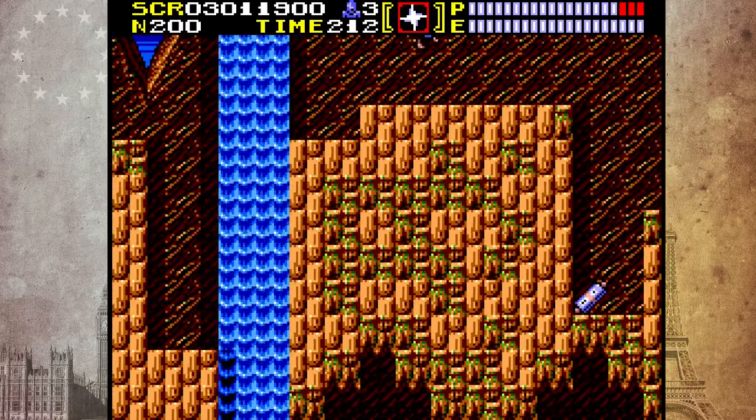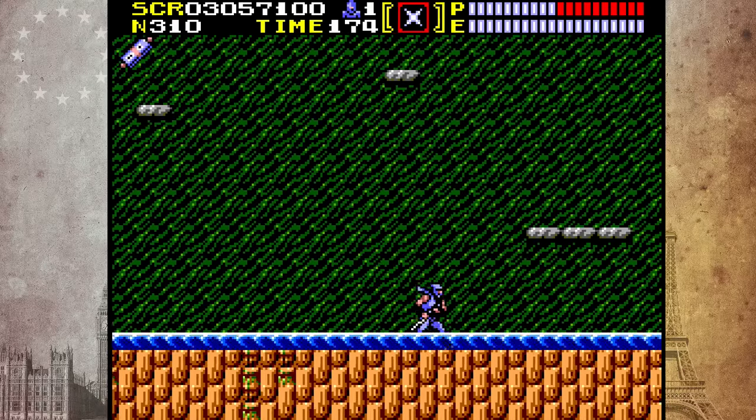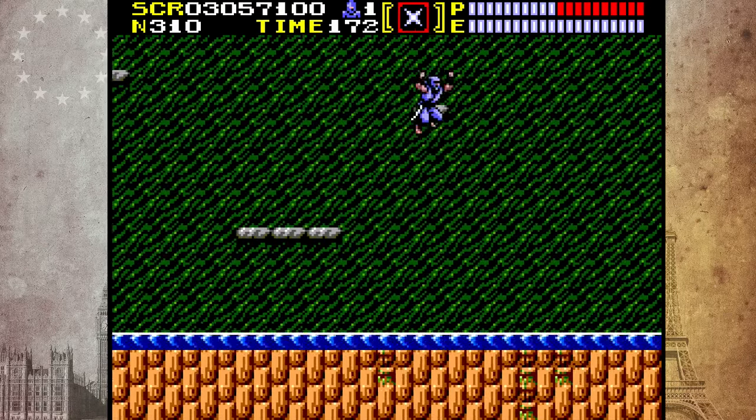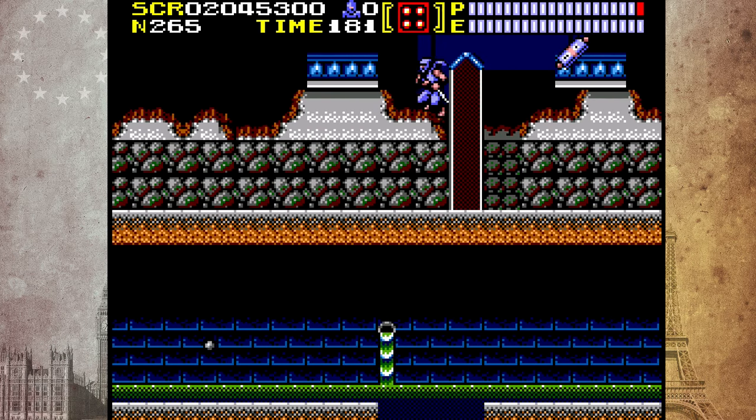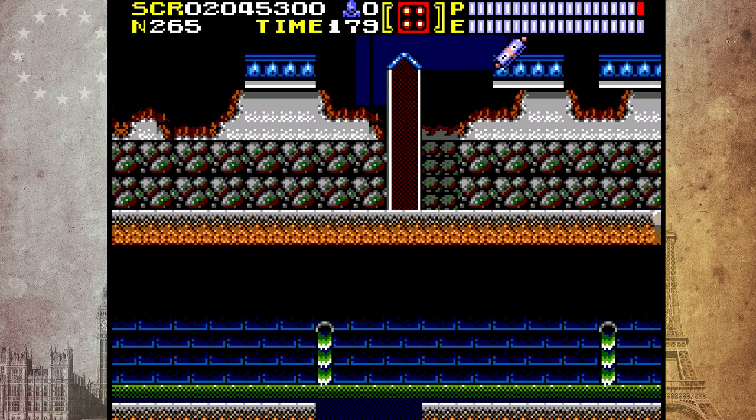Instead, the game only allows the player to wall jump. However, a new skill is introduced that allows the player to grab hold of platforms from below and pull themselves up. Although it borrows several gameplay mechanics from the Nintendo game, the title's plot is disconnected from the rest of the Ninja Gaiden series.